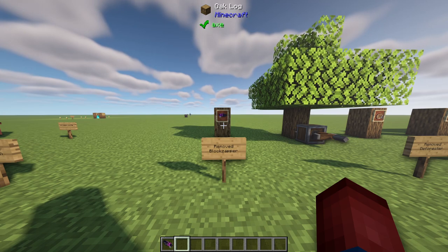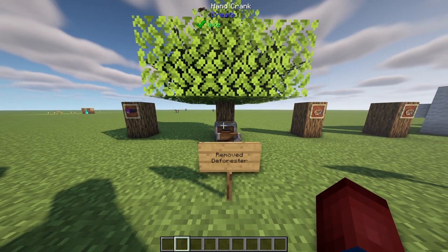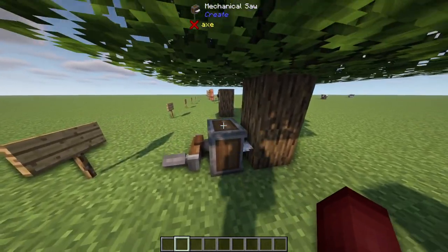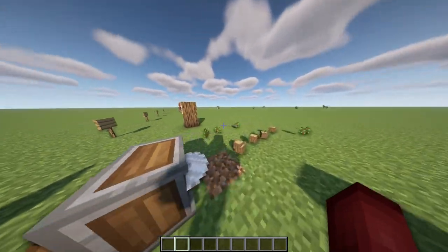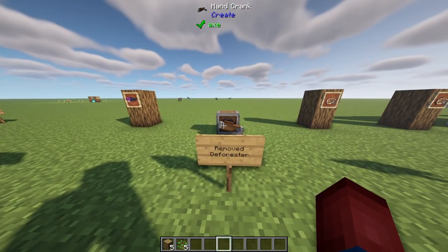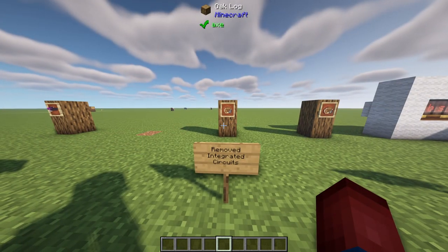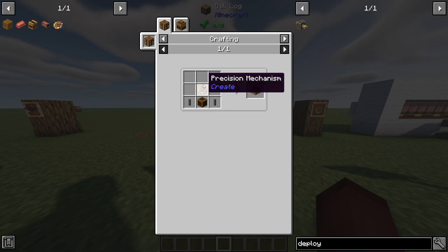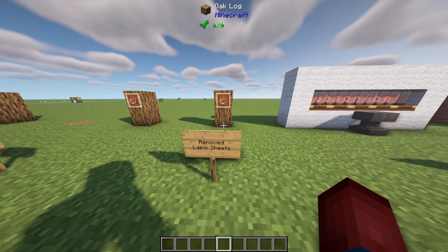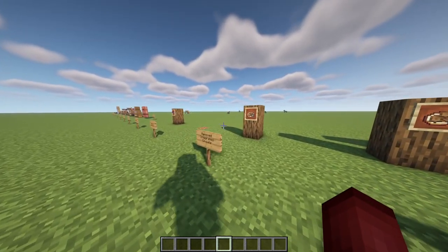The deforester has also been removed, but I'm not too upset because there wasn't much use for it. If you take a mechanical saw placed against an oak log, take a hand crank, and right click, it will take out the entire tree — which was the entire point of the deforester, except the deforester was super expensive with durability. That's been removed and you can just use this system. Also, integrated circuits have been removed — they used the rotational speed controller crafting recipe and required mechanical crafting. Lapis sheets have also been removed, which was basically their only use. I think they did this so speed controllers can be used much earlier in the game without needing mechanical crafting right from the beginning.